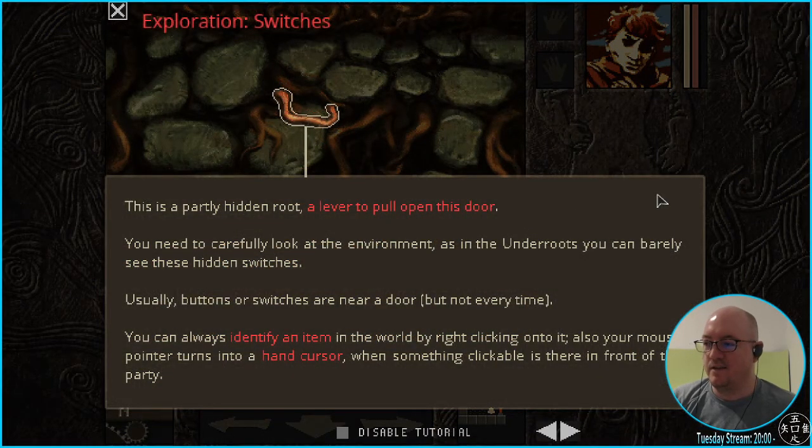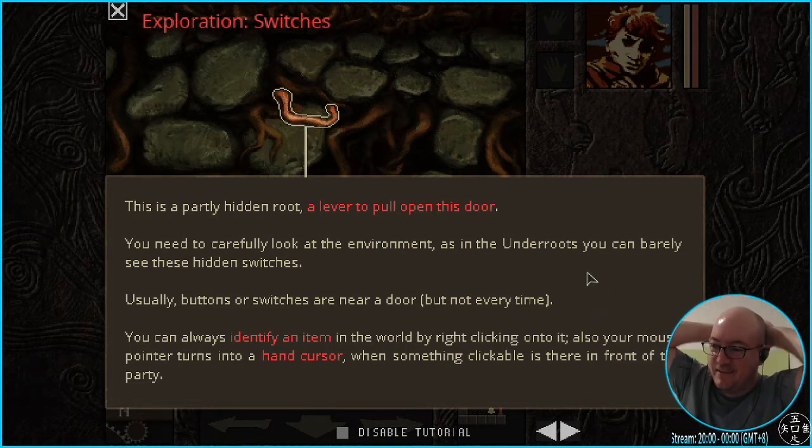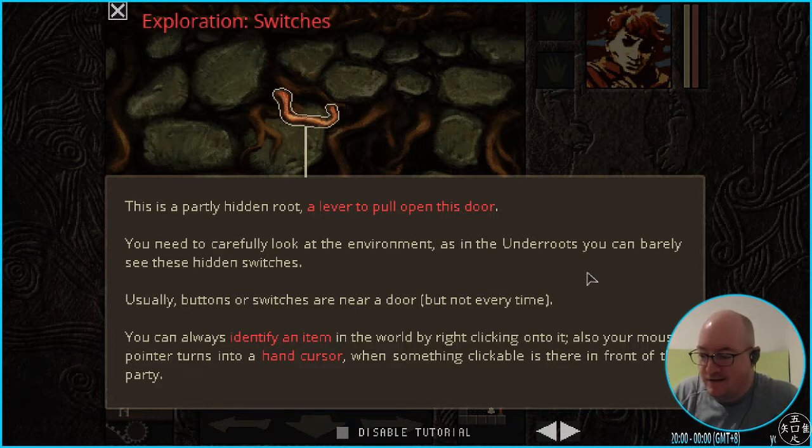Okay, this is a partially hidden route. You need to carefully look at the environment — you need to have eyes in the back of your head, see three things at once. You can barely see these hidden switches, usually near the door but not every time. You can always identify an item by clicking on it. Also, your mouse pointer turns into a hand cursor when something clickable is in front of the party — but it has to be in front, not in the peripheral.